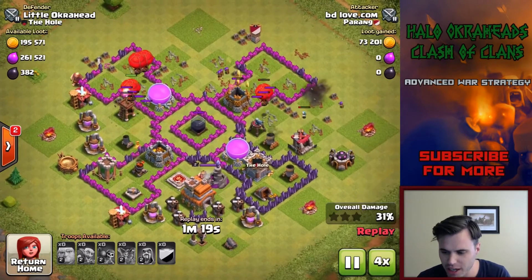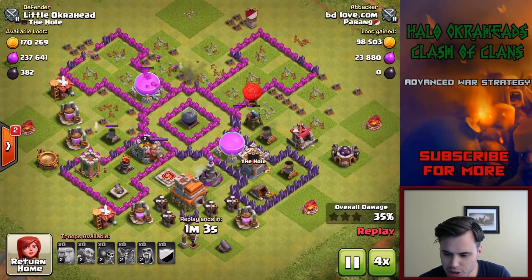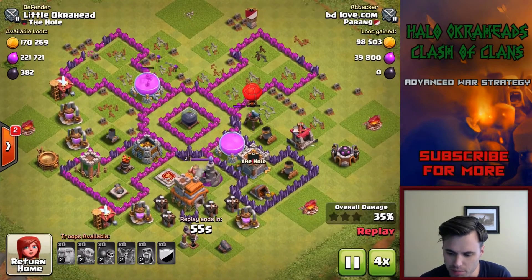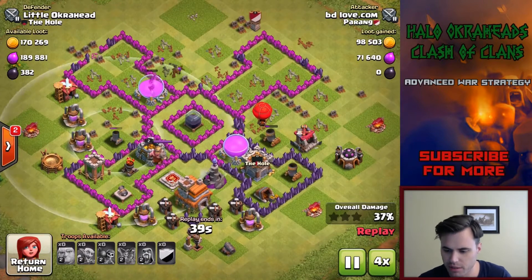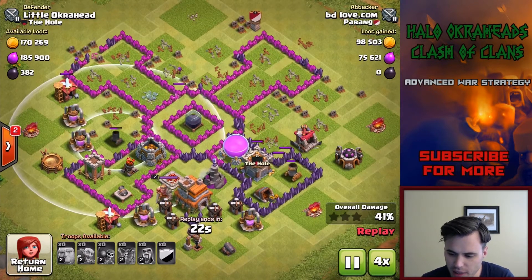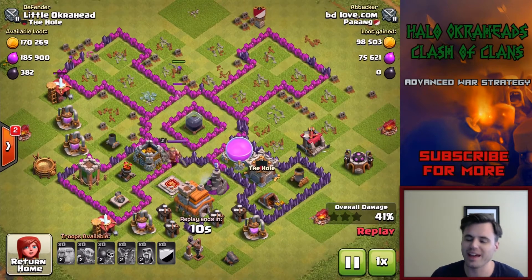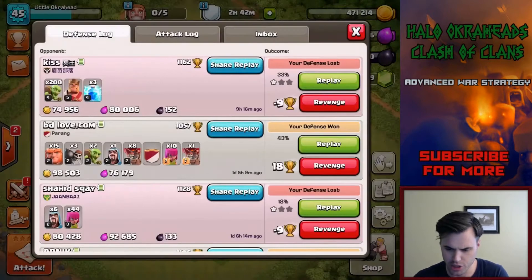We'll speed this one up. He's trying to use loons — these archers are trying to get on it. Look at the mortars; imagine this mortar was upgraded to max, those archers would be taken out. But because the defenses aren't maxed out, the archers won't die. They did not succeed in getting it done.